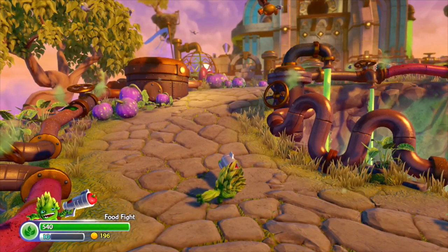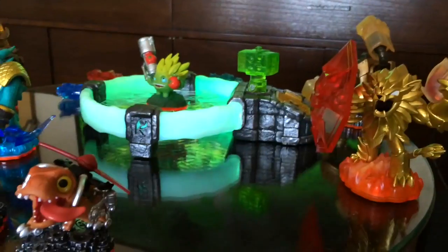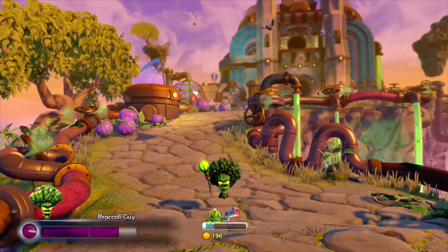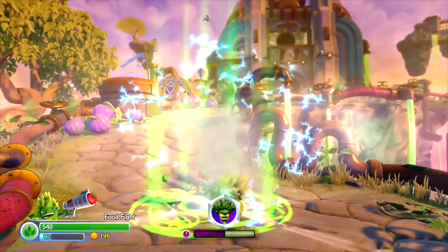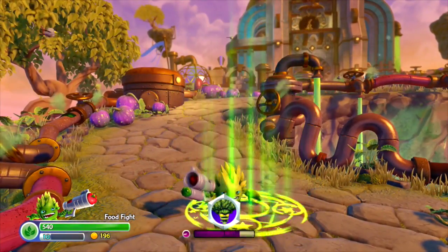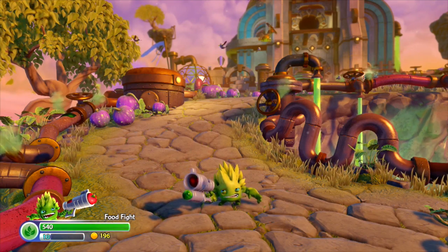Now we're going to switch over to another villain — one of my favorites. He's a life villain, and by bringing him in, we're bringing in Broccoli Guy. His theme music is very distinct. What's really cool about Broccoli Guy is he's a support-style villain. He can actually put a healing glyph down on the ground, so when you switch back to your Skylander, you're getting healed. Instead of just being all about attacks, the team has built out a whole bunch of varieties of these villains. You can imagine with Broccoli Guy playing in co-op, putting down that healing glyph, and then having your friend get healed in the midst of battle. It's a great ability that really changes up the gameplay.